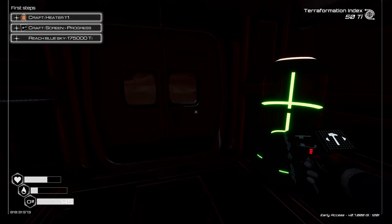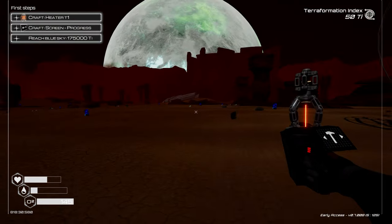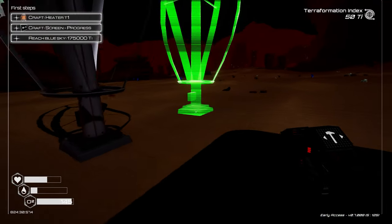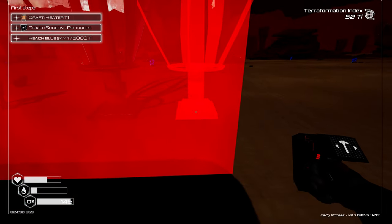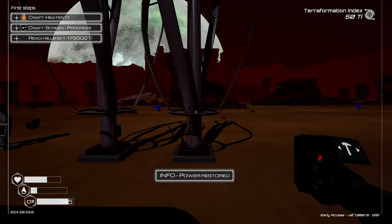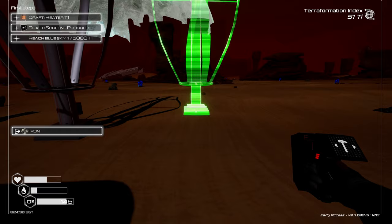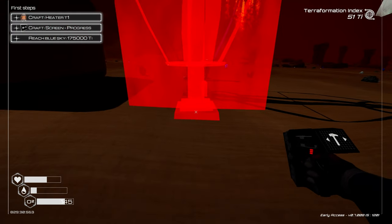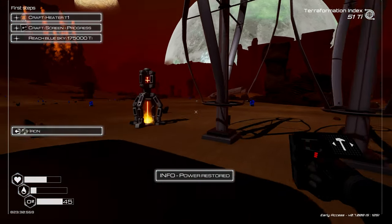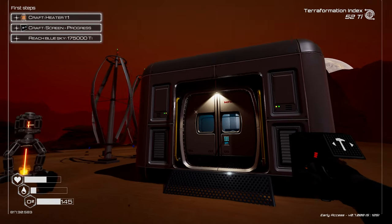We just lost power — but we still get oxygen even with no power, which is good. We do need another wind turbine. It gives me a hitbox so I can place them inside and line them up. There we go, we're back. I really love the lighting on this little door — that's a nice touch.